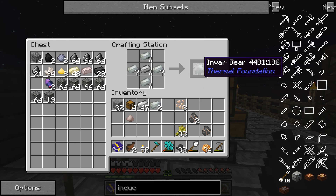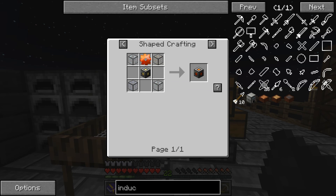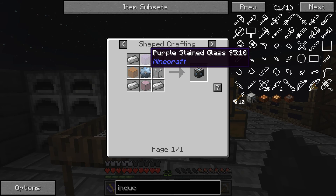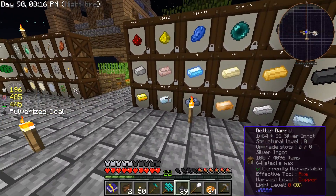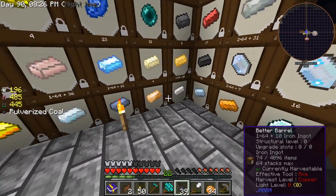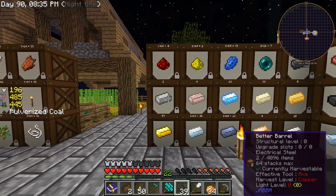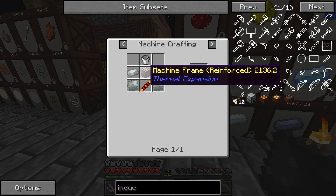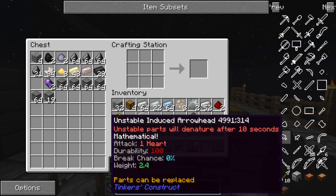We're going to take this invar and use it to make these parts - you need two of those. Now let's go back and wait for the basic machine casing. The basics are going to require some glass, a tin, and iron. Let's go get our tin - that silver one is tin. We'll grab some iron just in case, and we're also going to need some redstone - two of those - and some glass.